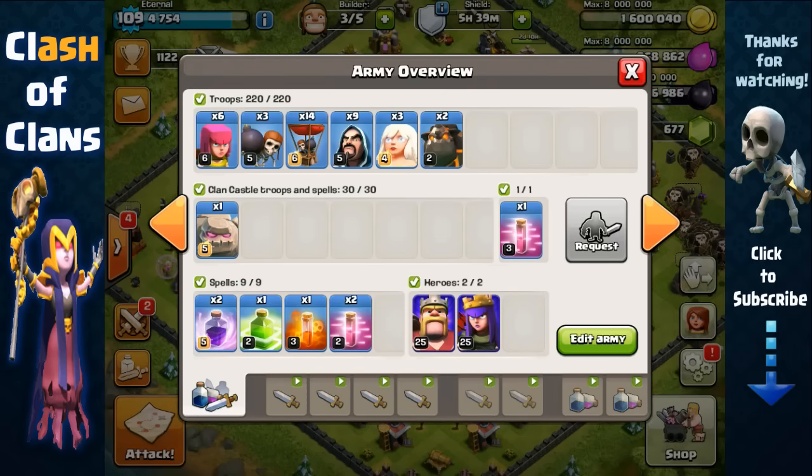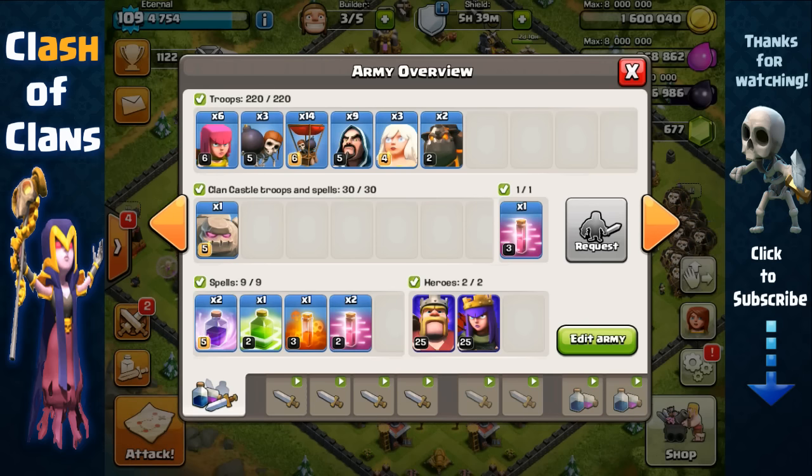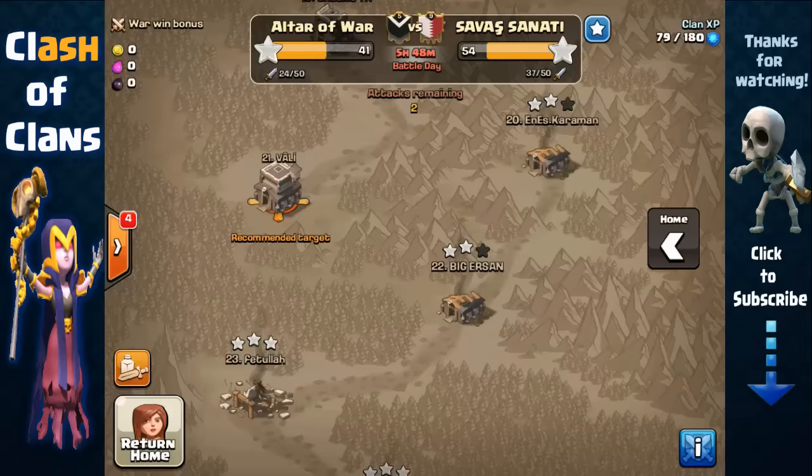Hey guys, it's Ash, and in this video I'm going to share one of my favorite attack strategies for three-starring Town Hall 9s — the Archer Queen walk with healers and GoLavaLoon.